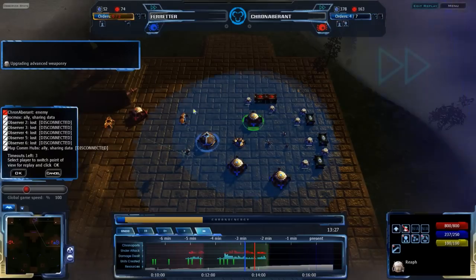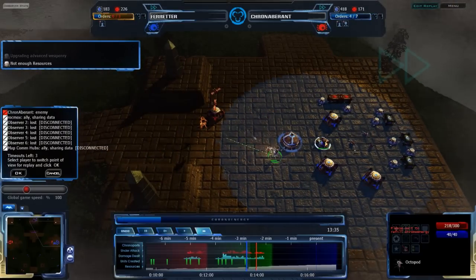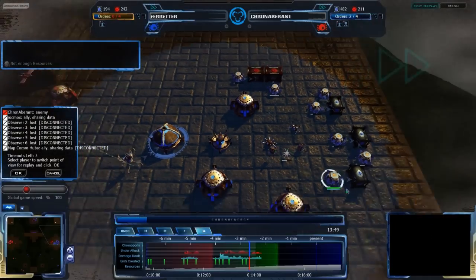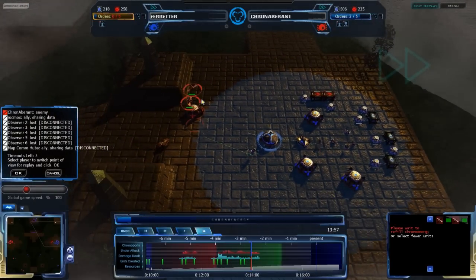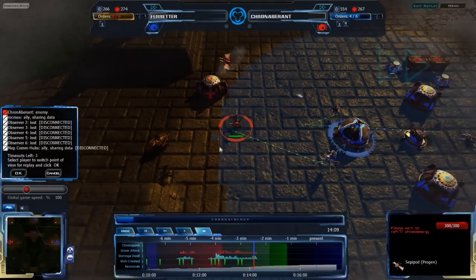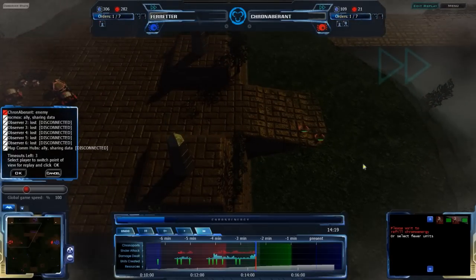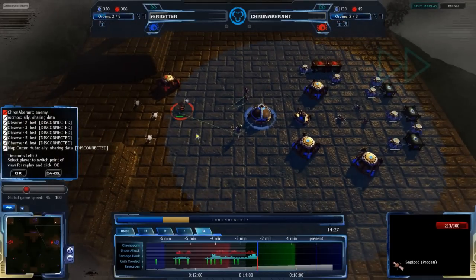Ferdur is getting weaponry, and I do not agree with this choice. His base is under very heavy attack — he needs to get more units. He needs to get Sepi Pods, basically, either a ton of Sepis or a ton of Sepi Pods, or both. He is getting Sepis, which is good, but not enough — nowhere near enough to deal with this. This is going to be a problem. The Sepi Pod is going into Progen mode and getting more Octoligos up. Cronavern's expansion attempts have clearly given him enough resources to use this quite nicely — pulling up three Octoligos.